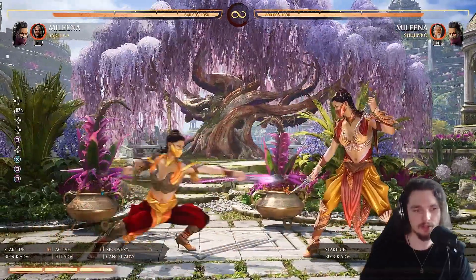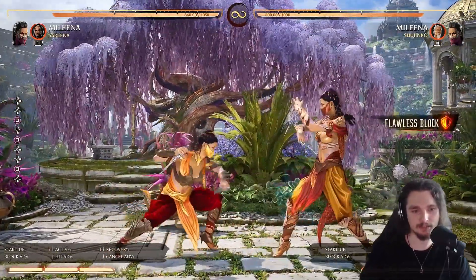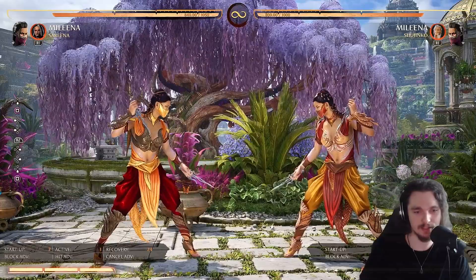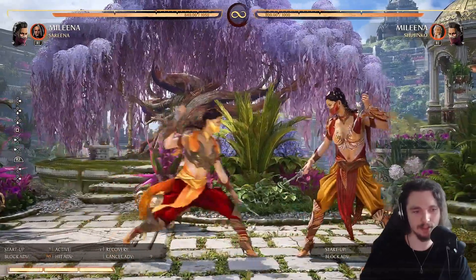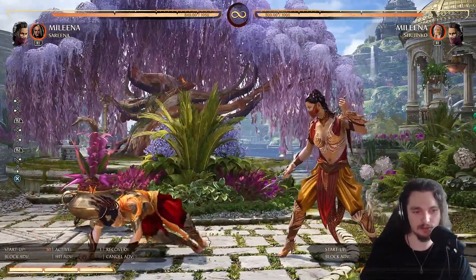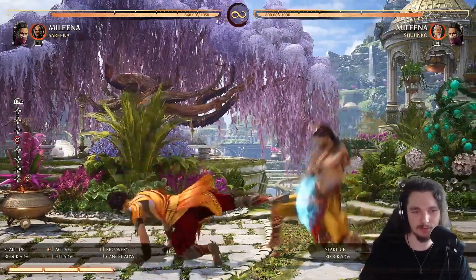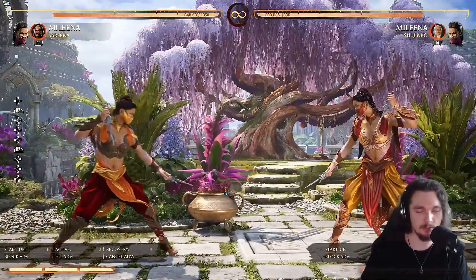Let's talk about the pokes. Her down one is seven frames with great range — probably one of the best down ones in the game by far. Her down three is also solid, pretty negative but snappy and she goes low to the ground. Her down four is 10 frames minus six — very strong.